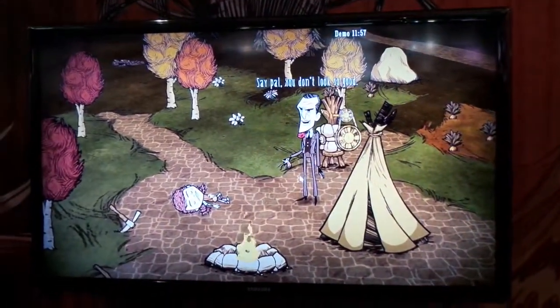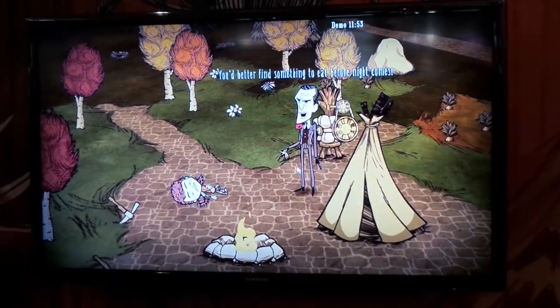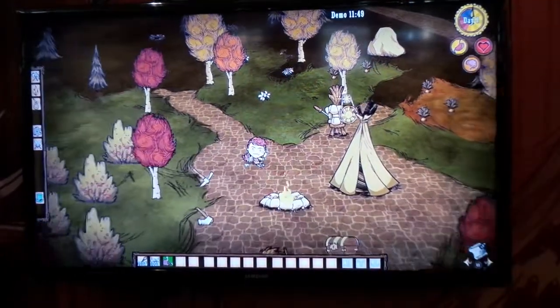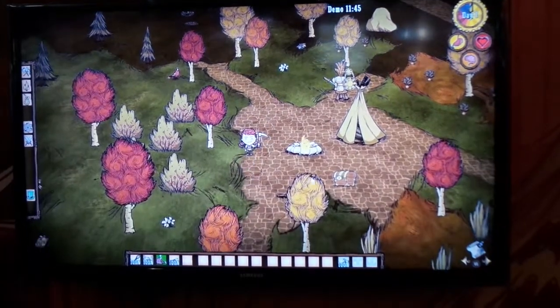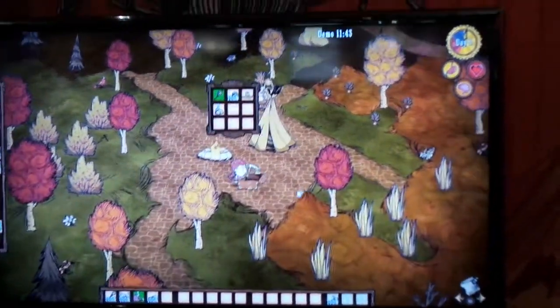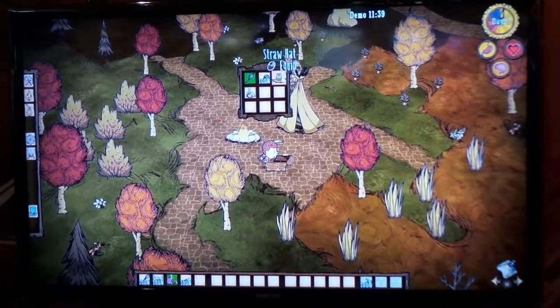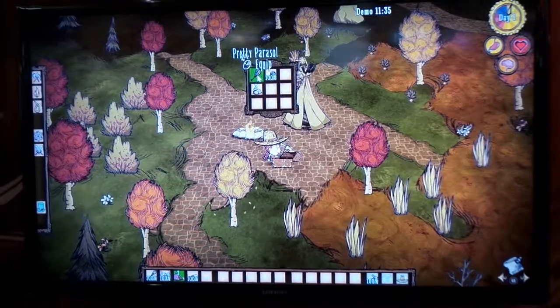Reign of Giants, being an expansion, is basically adding a bunch of stuff to the Don't Starve survival mode. It's still a procedurally generated world. We've added two new biomes: one of them is a deciduous forest — you can see the trees right here — and they will change their leaves with the different seasons. The other new biome is a Badlands desert type area. We've added a lot of new creatures, plants, and stuff to populate both of these new places.